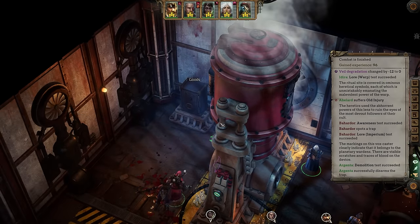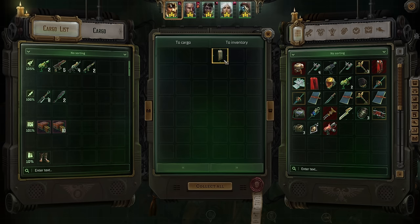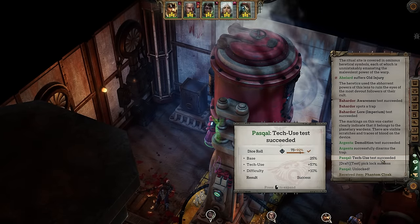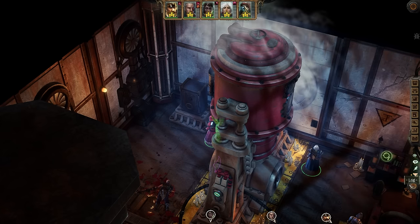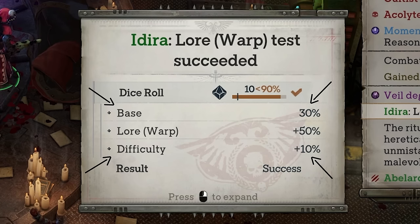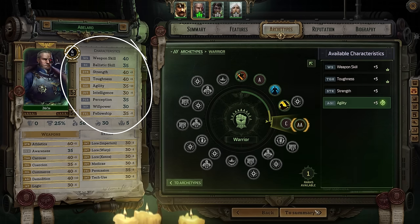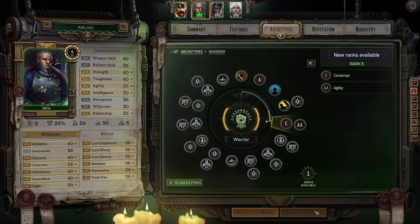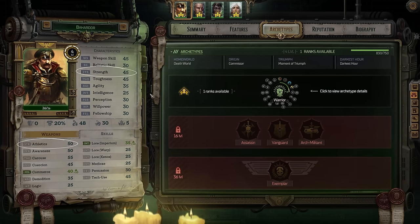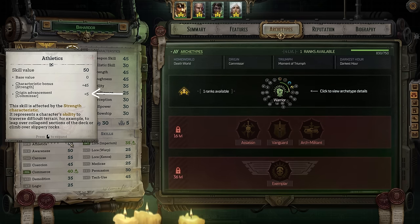Sometimes checks are based on characteristics like strength or toughness, while at other times they're based on skills like athletics or tech use. Take a look at your party members' starting stats, and keep in mind that these numbers are quite literally their percentage chance of succeeding in a check. Rogue Trader uses a D100 system, so it becomes really easy to see just how likely success is at any given time. Upgrading your characters will allow you to invest in characteristics and skills both, and you'll quickly see that skills are derived from an associated stat with a modifier added on top. For example, a strength of 45 would result in an athletic skill of 45, but due to the character's origin, his skill is at 50 instead.